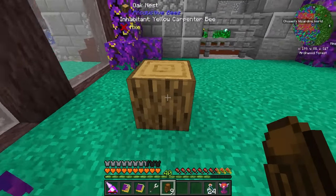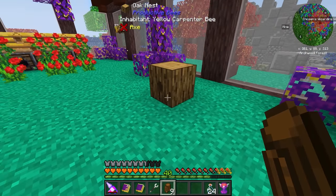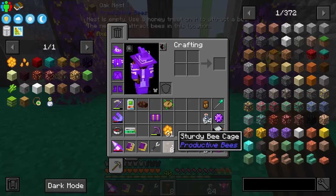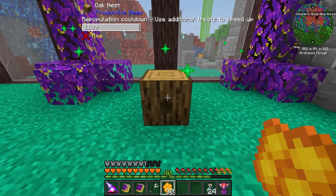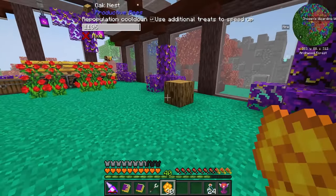Nothing spawned from it — it does however say its inhabitant is a yellow carpenter bee. Oh, there it is! There we go — we just grabbed the carpenter bee that was inside of it. All we have to do to potentially get the green one is put another treat in and wait that period. In the meantime, I am going to go on the hunt for Unobtainium.